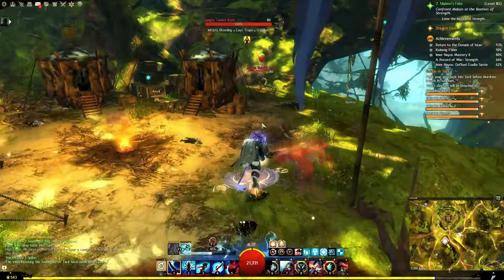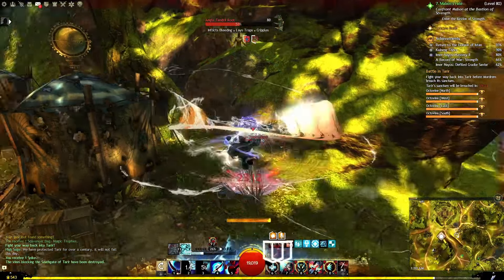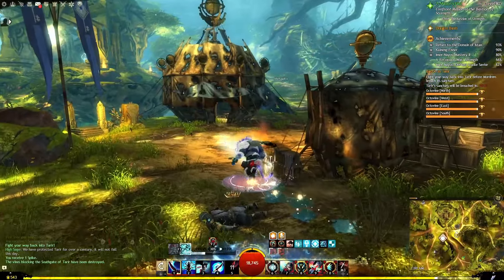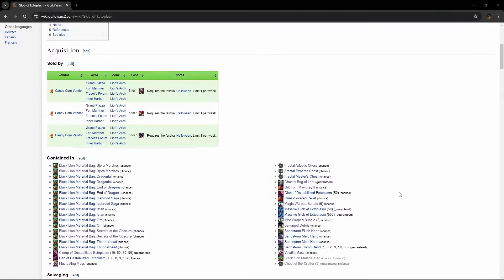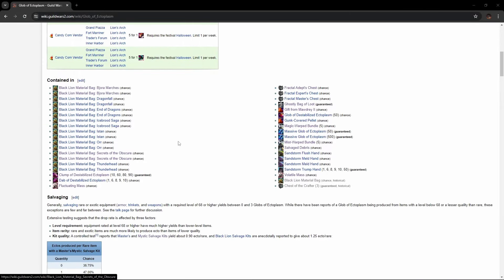This video is largely going to be covering the main method of getting ectos, which is salvaging, but I am going to touch on the other methods slightly. Let's take a quick look at the wiki so that we can acknowledge the other methods, but to be honest, they're not really the most efficient, so I won't be talking about them for too long.